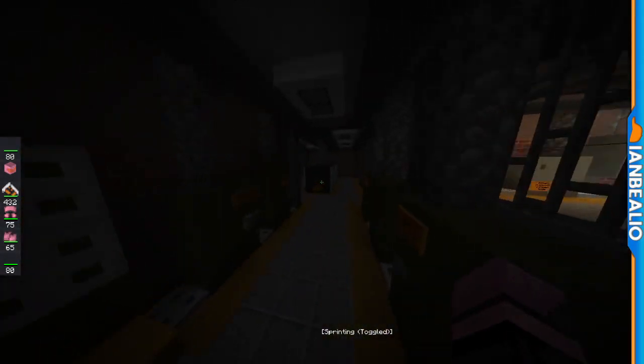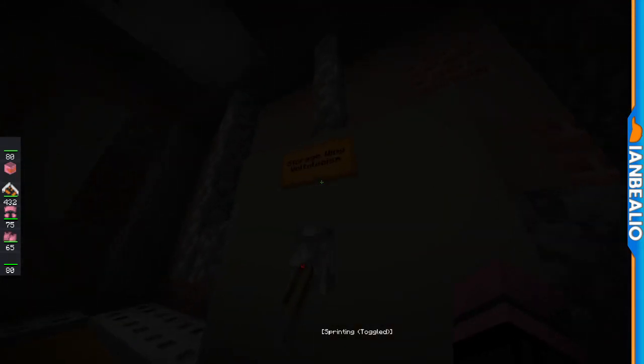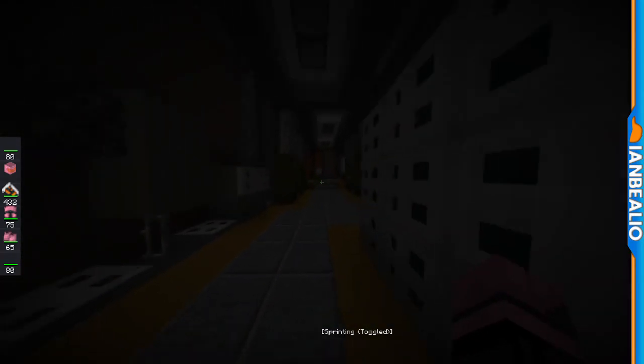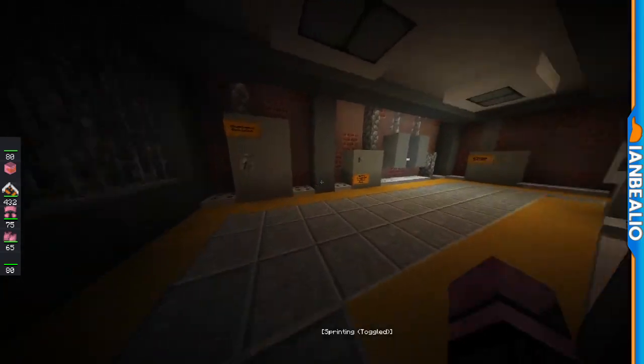It's looking a little bit dark in here, but the switch we want to activate is the vault to the storage wing — I can't quite say it — but yeah, bang that on. Then we come back out.